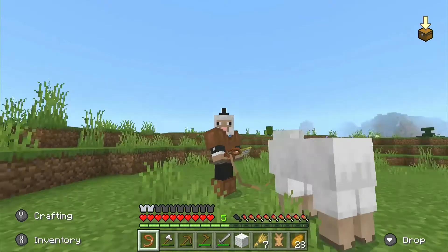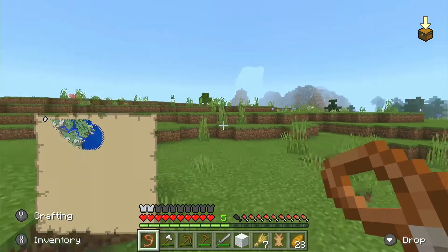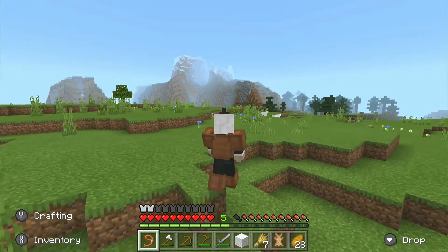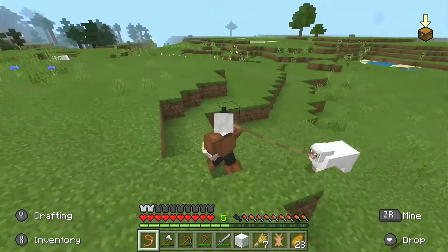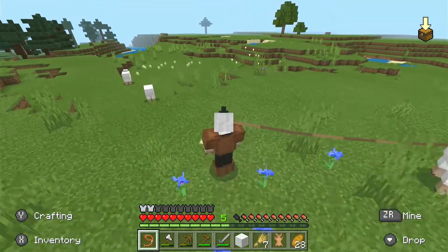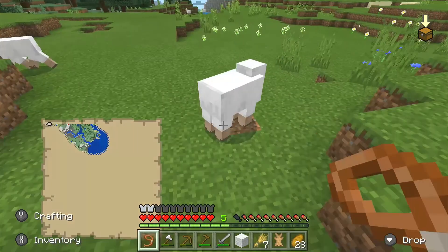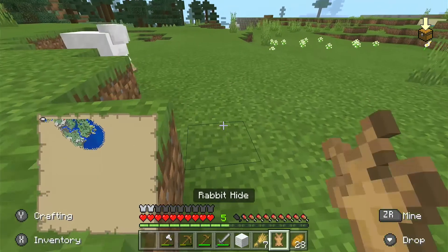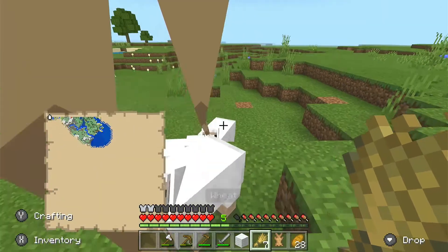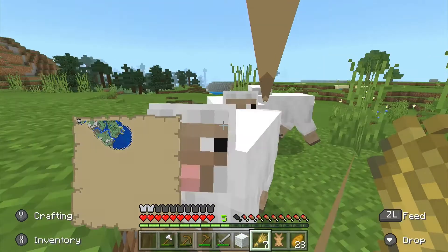We need sheep! Look, there's a sheep — it looks like me, maybe because I am a sheep. It looks the same, doesn't it. Let's try to find another sheep — I think that's another sheep. Is it still with us? Yes! Oh, there's three sheep. Maybe I can get one with wheat because the leads still stay on — yes they do!